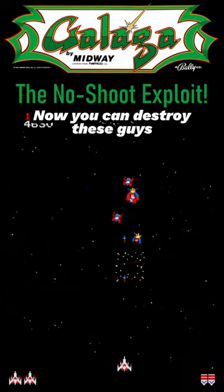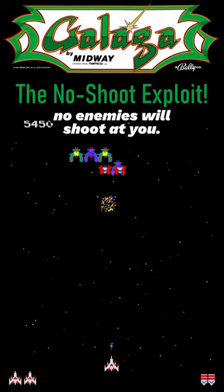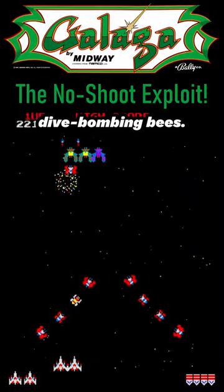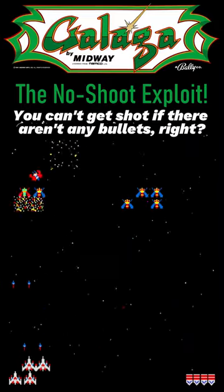Now you can destroy these guys, because from here on out, no enemies will shoot at you. For the rest of the game, you can focus on shooting and avoiding those dive-bombing bees. You can't get shot if there aren't any bullets, right?